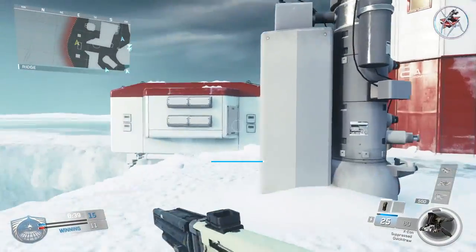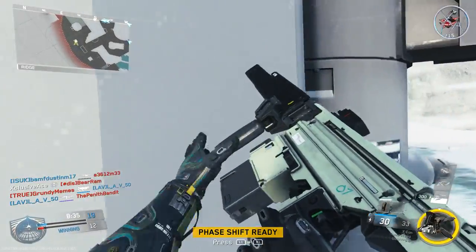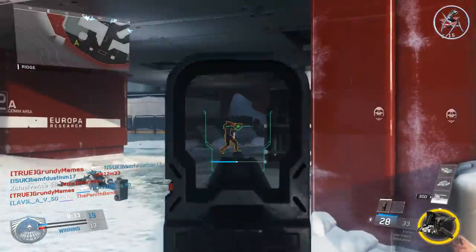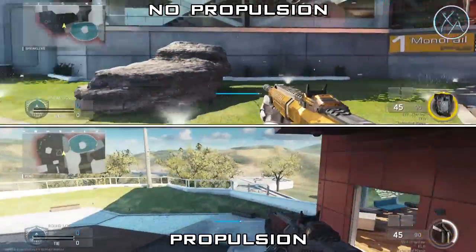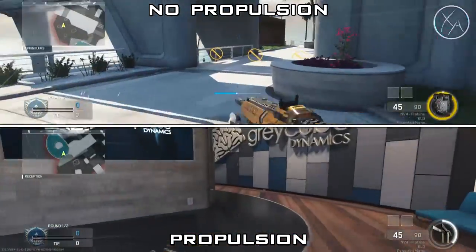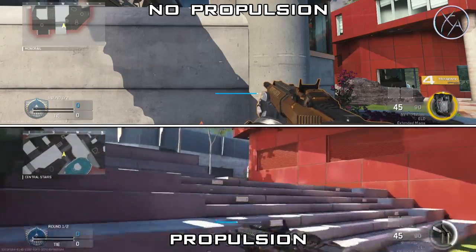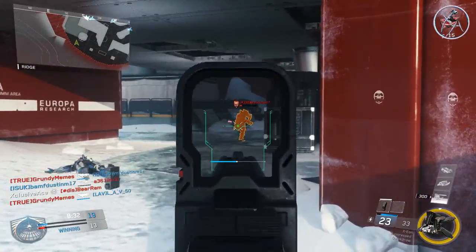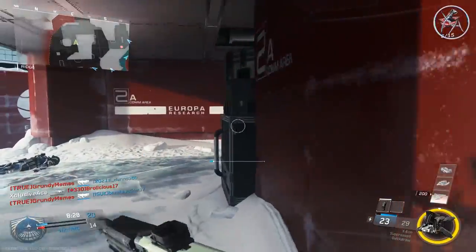The boost meter is just used for wall running and sliding. When you're actively wall running it will deplete your boost meter, whereas in regular modes your boost meter will not be depleted when you're wall running. If you're using Synaptic's propulsion trait it does still help replenish that boost meter, so it still is going to help you if you like to slide around or use wall runs in tactical team deathmatch.